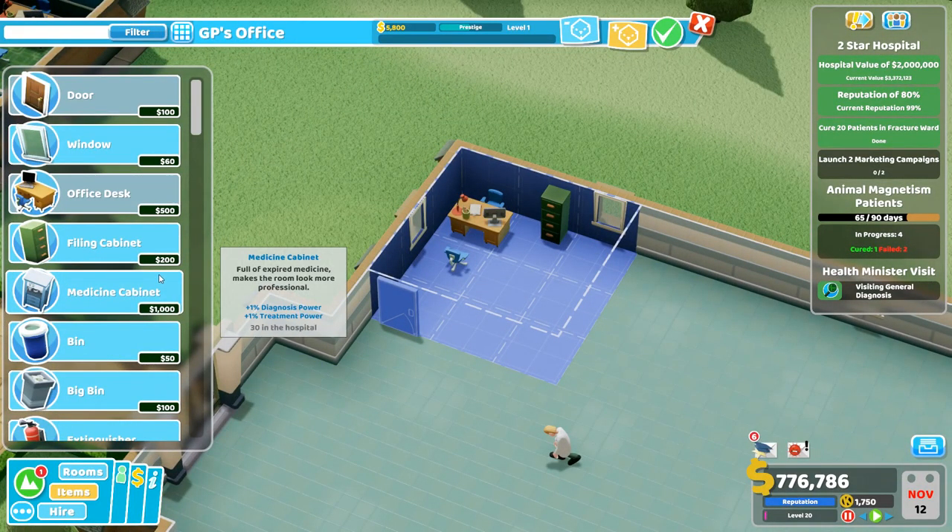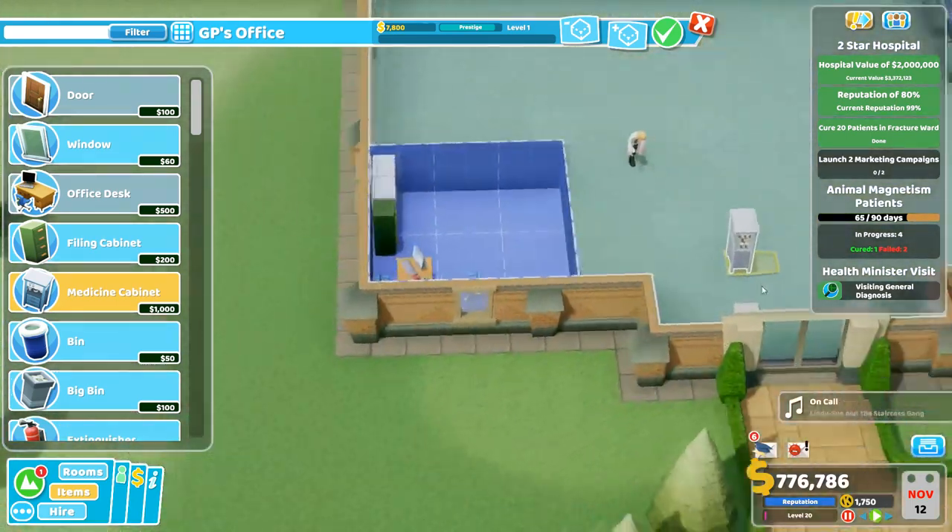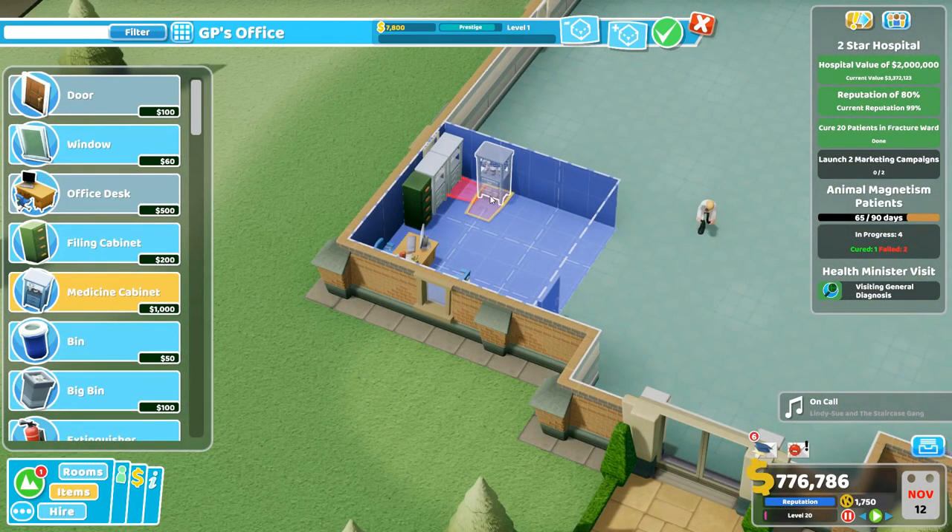As you get further into the game you unlock different things. One thing I'd suggest unlocking as soon as you can is the medicine cabinet — it gives plus one diagnosis and plus one treatment, which is great for these rooms and most rooms with treatment or diagnosis going on. You can put as many of these in as you can fit. So if you want a really big GP's office, you can fit more and more in. Let's cram some medicine cabinets in to get our stats up.